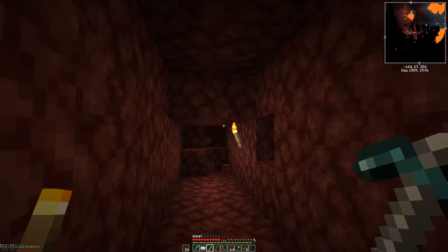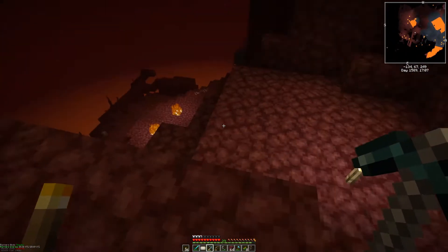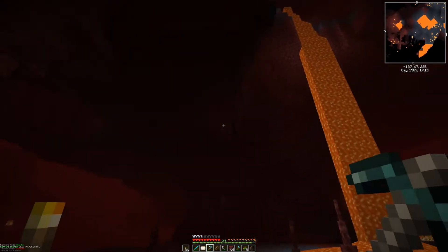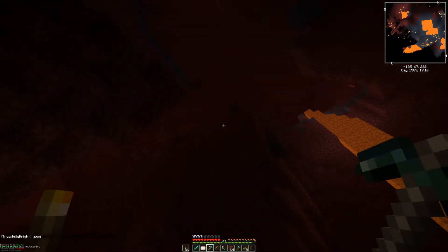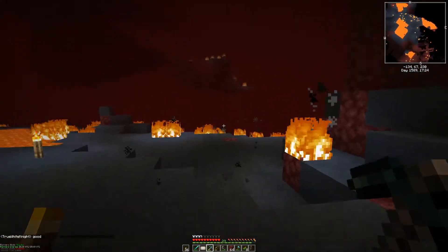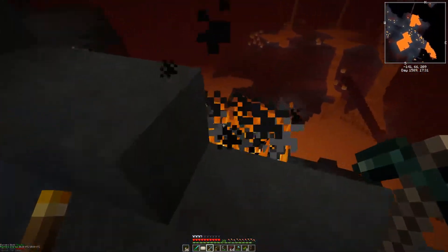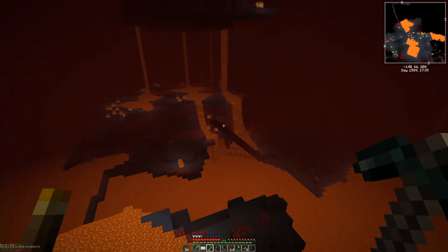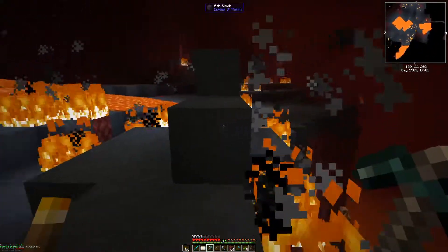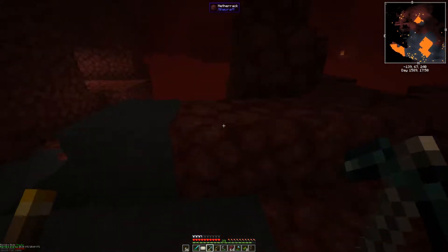I'll be right back. Alright, so I dug literally like three more blocks and came out right here. I do not see any glowstone anywhere near, but there is some quartz up there and some ash blocks. I think the closest glowstone I've seen — that looks like something else, man-made. Okay, closest glowstone I've seen, I think it's over here.